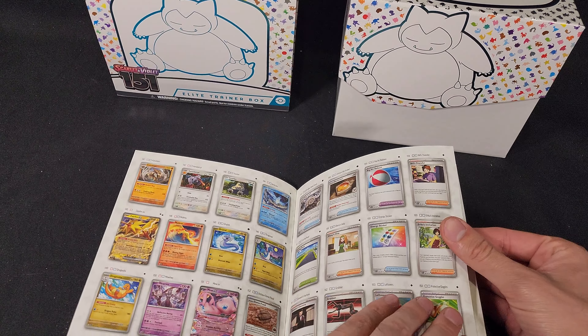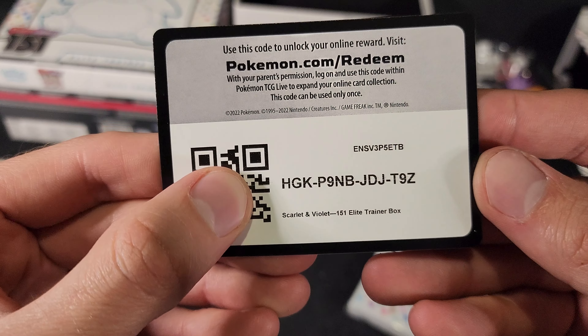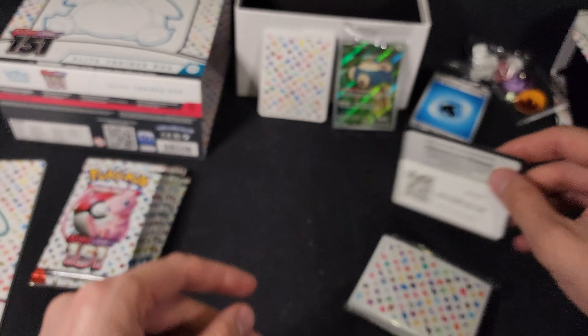We've got the booster packs themselves — we're meant to have nine, and we have one, two, three, four, five, six, seven, eight, nine. Perfect. Acrylic condition markers — gorgeous. We have our dice, our separators, loving the artwork so far. Our energies. Here we have our promo card — gorgeous. Congratulations to whoever gets the code card. Let's get started!